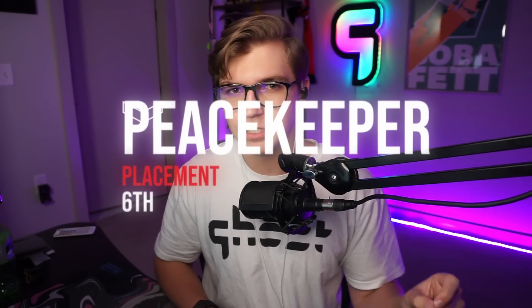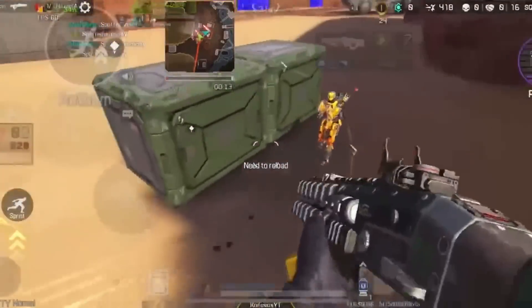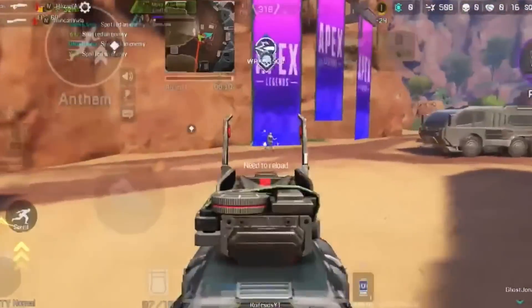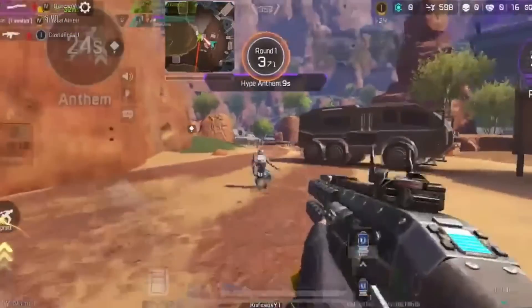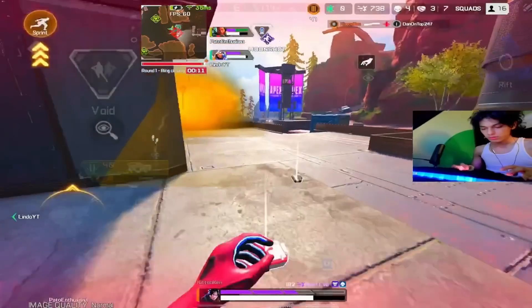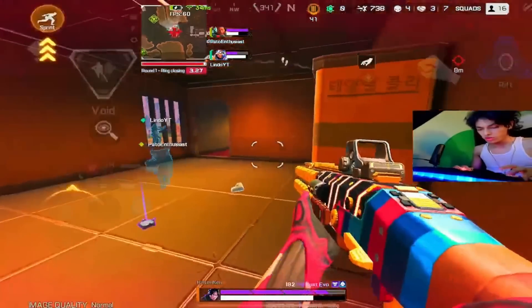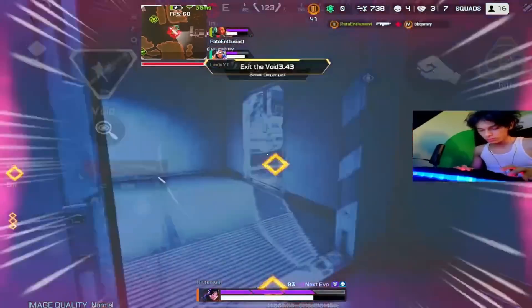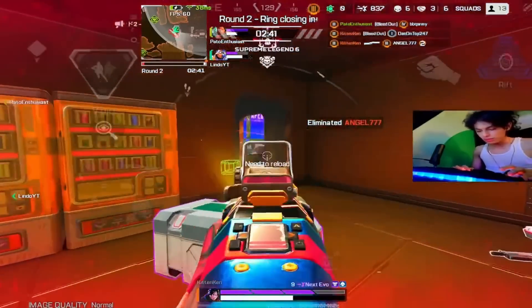Coming in at number six, I'm placing the Peacekeeper here because honestly, depending on your skill with shotguns, this weapon could be your number one. I am terrible with the Peacekeeper — I'm trying to get better — but there are a ton of pro players who are just absolutely insane with it. If you don't miss shots, this weapon is easily a top five. But if you struggle to hit your shots like I do, it's not even a top five weapon. With the buff it received going into season two, the Peacekeeper is the go-to shotgun over the Mastiff and the Mozambique, but depending on your skill, it might be something you leave on the ground.